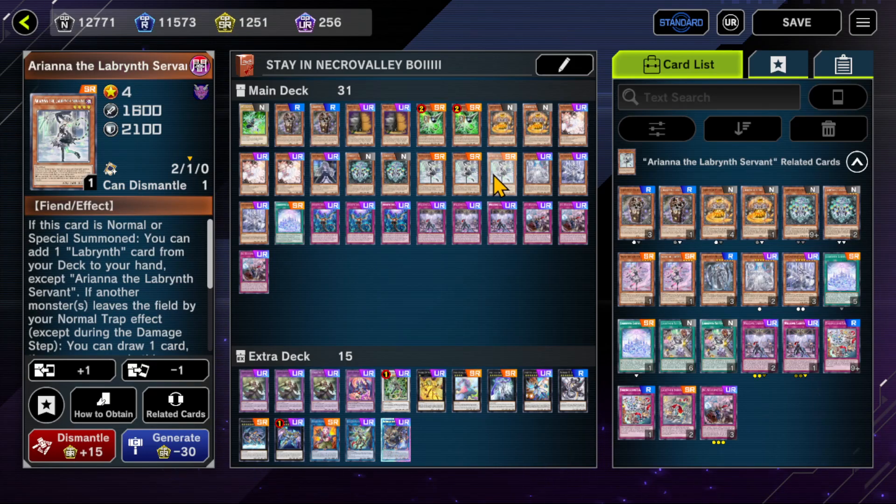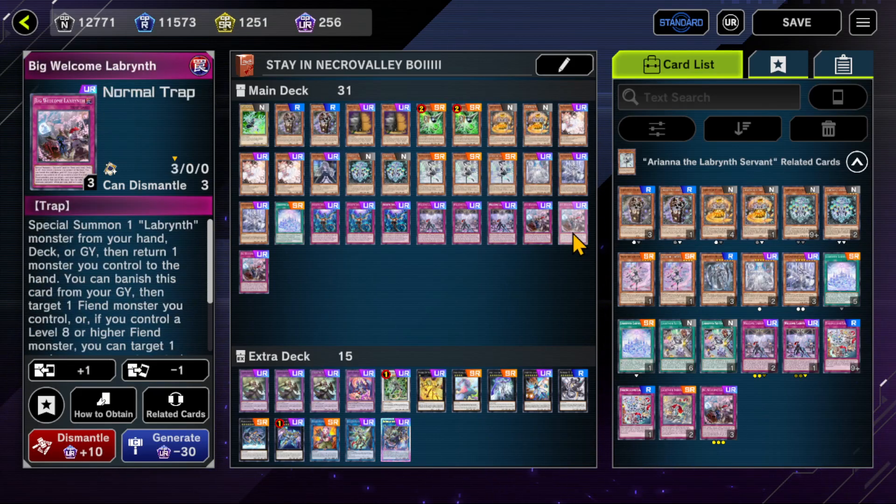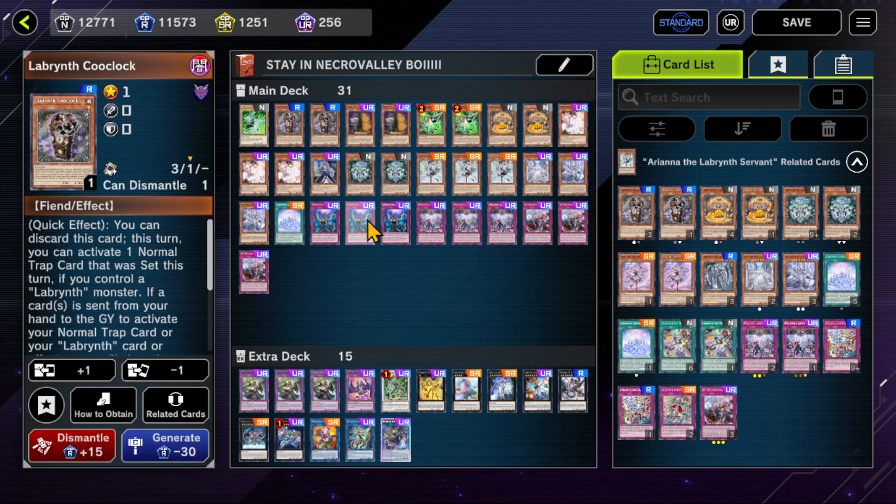You definitely want three Ariana. If you ran two previously, you should update that — this Normal Summon is so, so important now because it searches out Lady, which can Special Summon someone right after, and also searches Big Welcome. There are some quick mechanics and quote-unquote combos — not full combos, but setups and chains you can do. If you have Cool Clock: the reason we run it is to be able to fire off any set trap as long as you have a Labrynth card on the field, which can include itself.